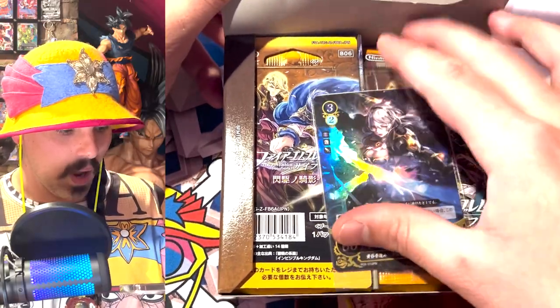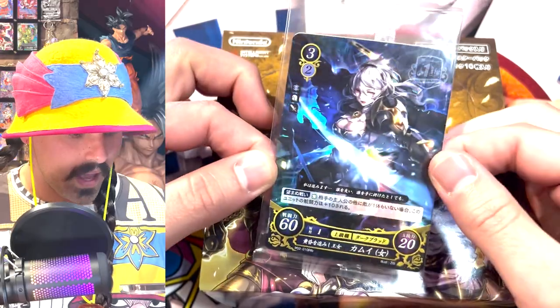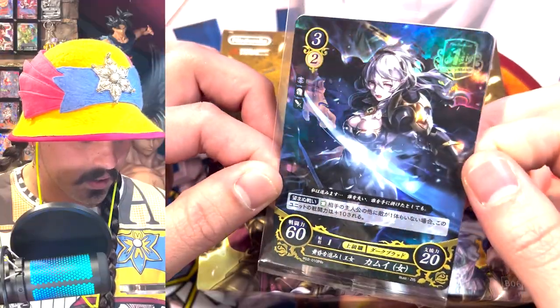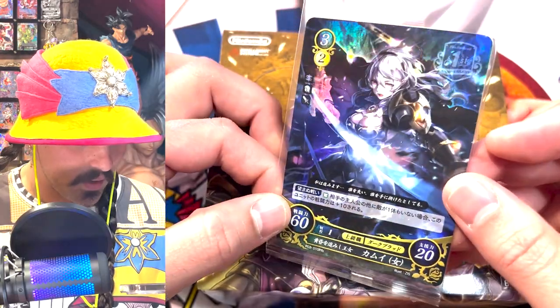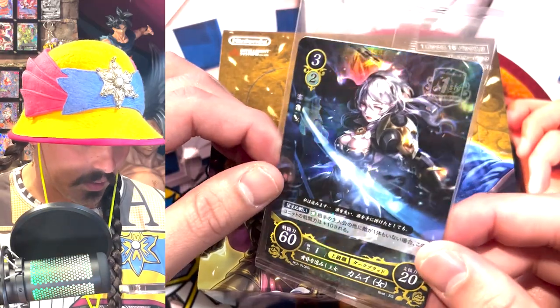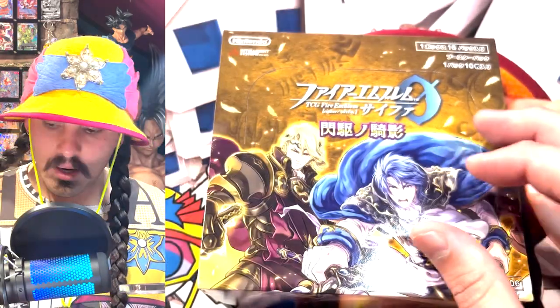Oh, Box Topper! Wow, that is a nice-looking card! What the heck? That's a sick-looking card. It's so shiny. She's got 60, and she's got 20, and 3, and 2 — that's about all I know about that. That's some kind of a stamp — first anniversary! Very cool. Alright, let's get into this box. This is the hanger they hang in stores to say they've got Set 6 in stock.